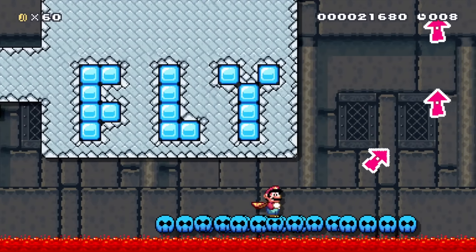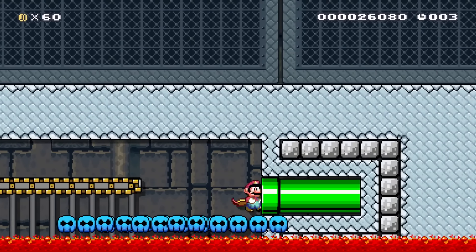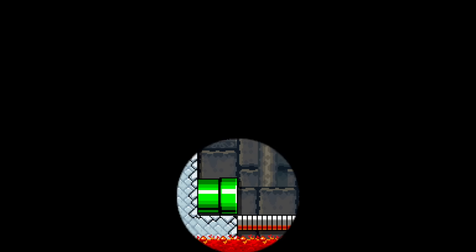Once we hit these blue skull platforms, there's a note here to fly, so all we have to do is follow our directions, dive bomb down here, take out these munchers, run across and into the pipe.